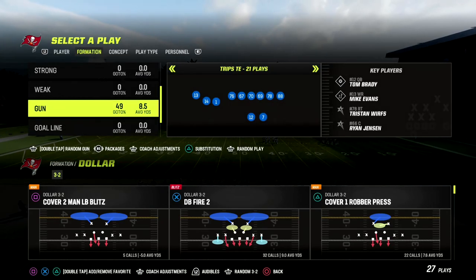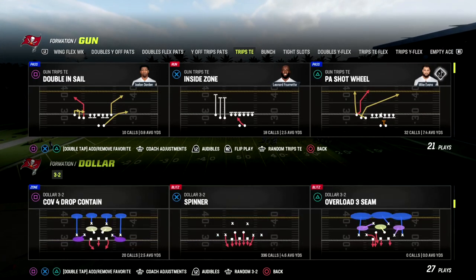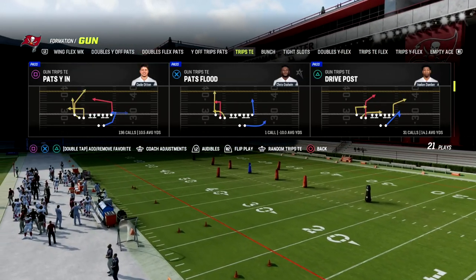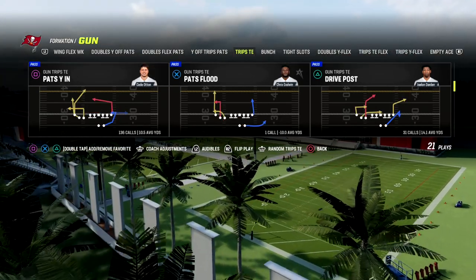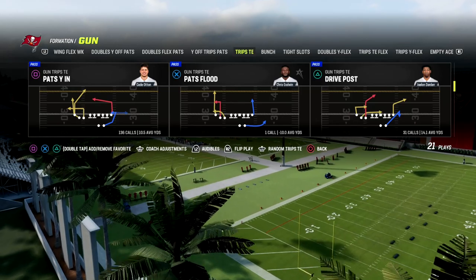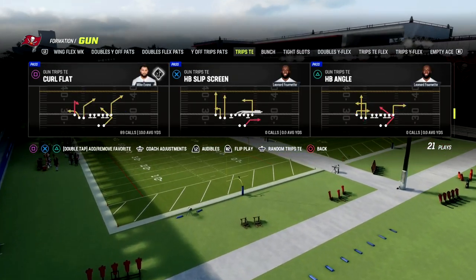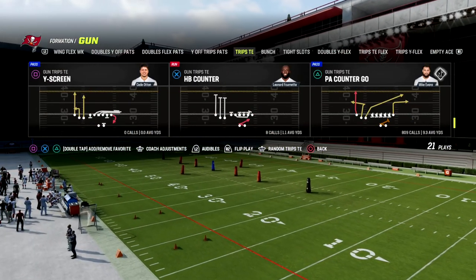You want to put your slot apprentice in at the number two receiver — that's where you want your slot apprentice. We're going to show you a really good, effective concept. When you have a slot apprentice, it doesn't really matter what you call — you can do whatever you want. I use a slot apprentice and everything is pretty much solved. So we're going to use PA counter go for this, but you can do that out of anything.